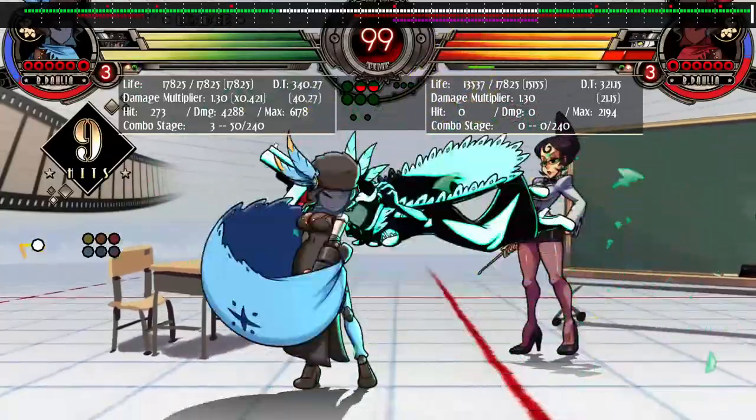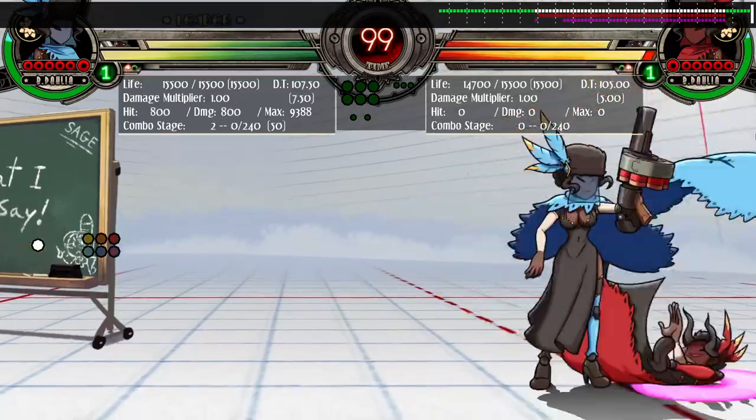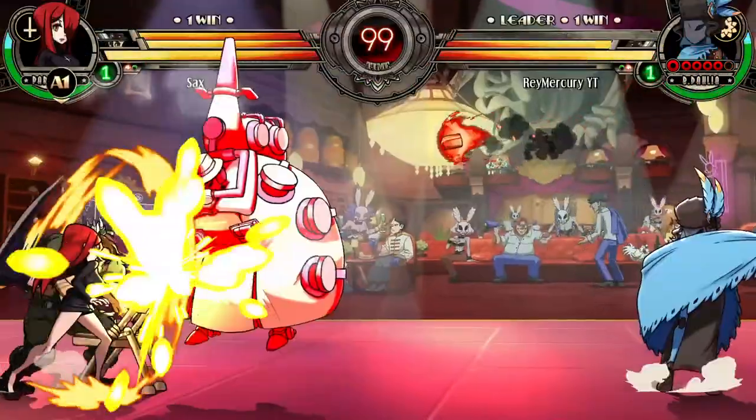You can set up a teleport after an empowered heavy punch, after an unempowered heavy punch, eyeshot, barrel boom, throw, assist, either on-hit or on-block. Heck, you can even do it in neutral with enough time. So no excuses to not have one at the ready.